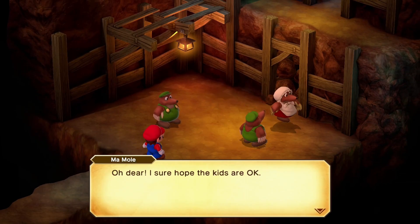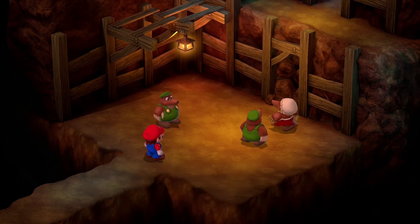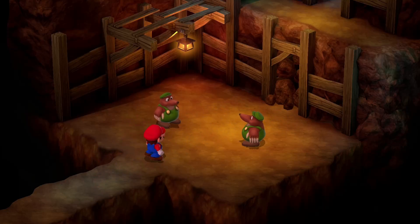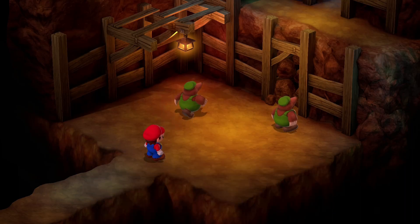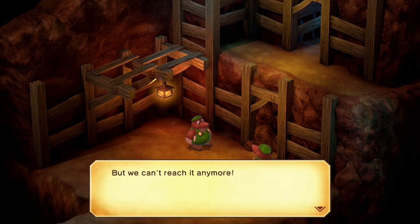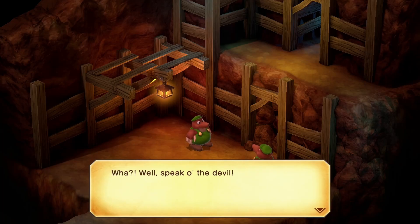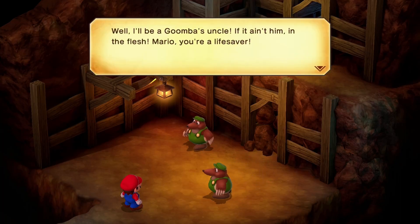Oh dear, I sure hope the kids are okay. I know how you're feeling, but moping around here ain't gonna help a thing. We're getting nowhere fast - we'll never reach the kids at this rate. See that up there? That's the old entrance to the mines, but we can't reach it anymore. If only that fellow Mario were here - he could reach that in a heartbeat. Well, speak of the devil. Did someone say Mario? Hi! I'll be a Goomba's uncle if it ain't him in the flesh. Mario, you're a lifesaver.